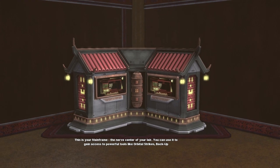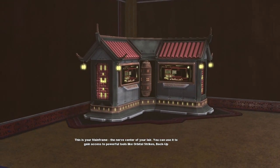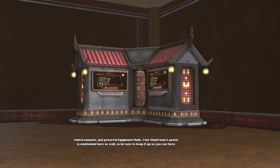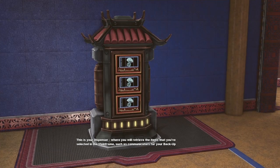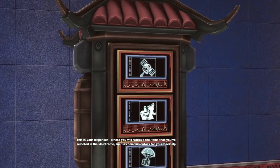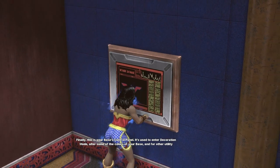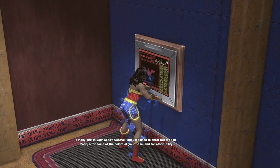This is your mainframe — the nerve center of your lair. You can use it to gain access to powerful tools like orbital strikes, backup reinforcements, and powerful equipment mods. Your mainframe's power is maintained here as well, so be sure to keep it up to have access to more powerful features. This is your dispenser, where you'll retrieve items selected in the mainframe such as communicators for backup and orbital strikes. Finally, this is your base's control panel — used to enter decoration mode, alter some of the colors of your base, and for other utility purposes.